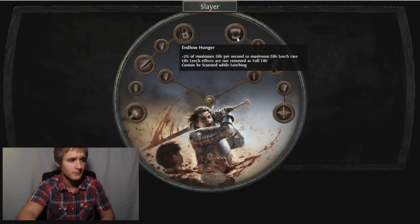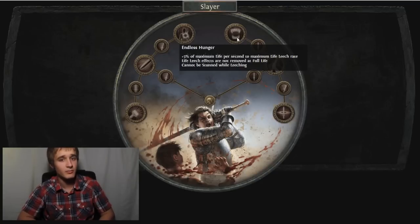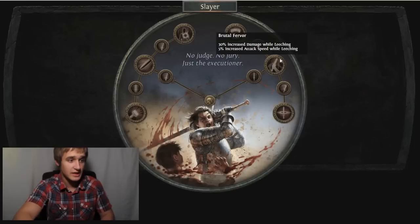Then there's Endless Hunger: 5% of maximum life per second to maximum life leech rate, life leech effects are not removed at full life. But most importantly, cannot be stunned while leeching - that's really overpowered. As long as you're attacking you're basically immune to stun, which is a bigger deal than it may seem. When Roas charge you and stun you, that stuff gets you killed - chain stuns can kill you. If you're leeching and can't be stunned, that's a great talent.